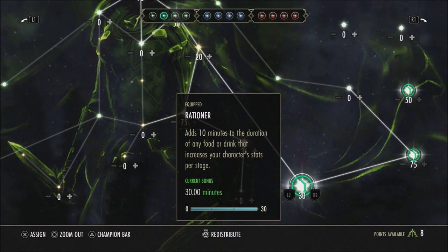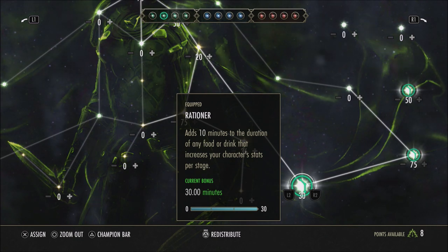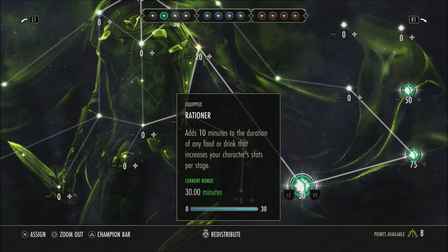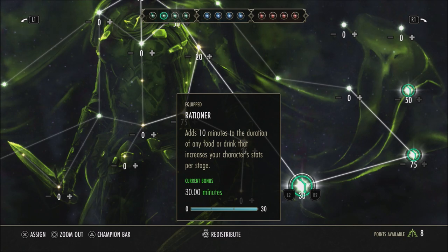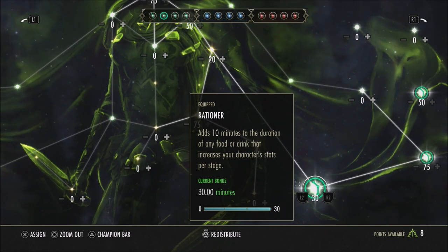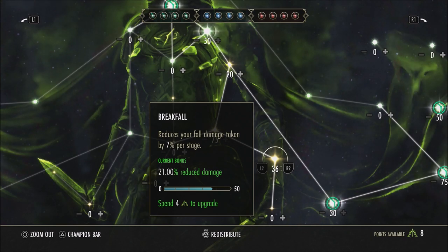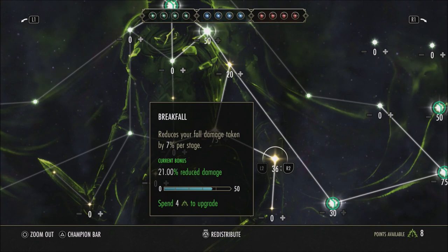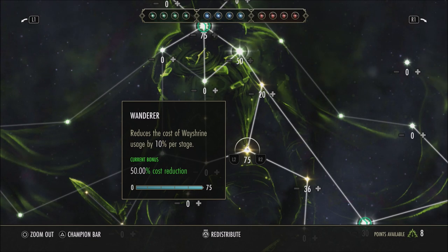Liquid Efficiency could save you a little bit of money in combat if you use spell power pots or weapon pots. Another thing you might consider useful in combat is Rationer, which adds 10% duration to your food or drink, giving you a total of 30 minutes if maxed out. This was a bit stronger before the nerf, where combined with provisioning passives you were getting an hour and 45 minutes on something like an XP pot. That's been changed. Even so, the extra food duration can save some money in a long dungeon or trial, but there's nothing really here that significantly affects combat. Break Fall is helpful for fall damage, but besides open world play, you're not getting much fall damage in dungeons and trials.